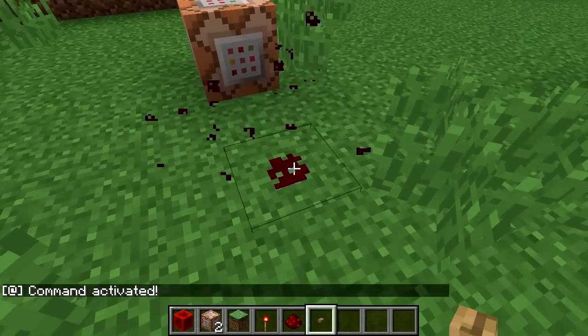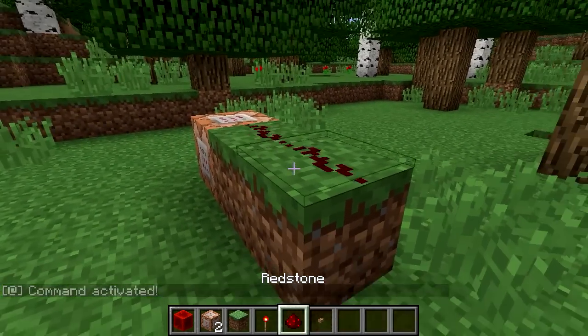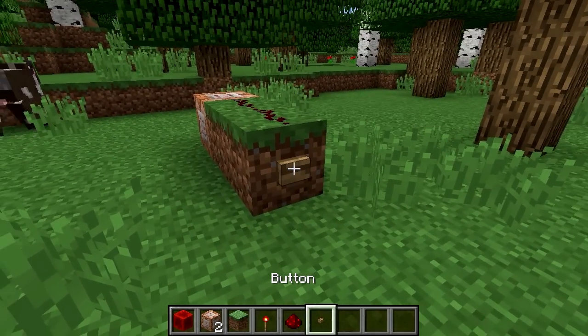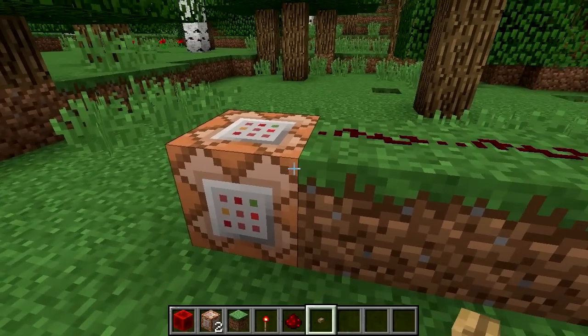One interesting way of doing this is to make sure that the redstone wire runs across the top of blocks, then place command blocks next to those blocks, and you will get updates on all of the sides of them.